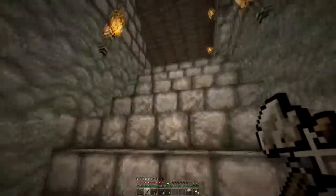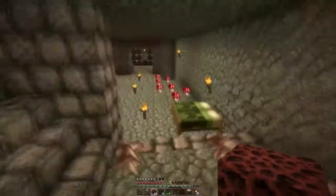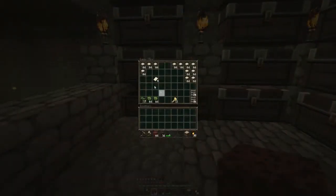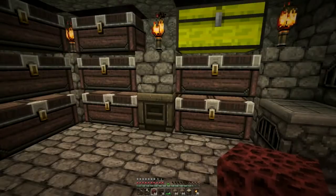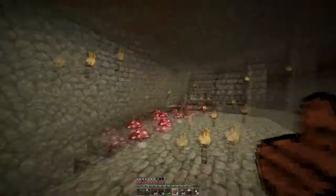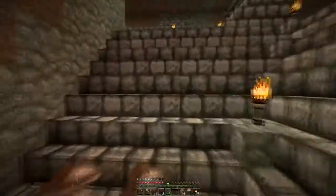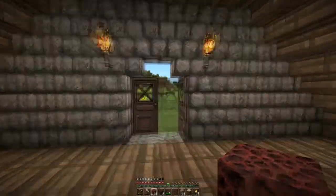I went and got my netherrack and grabbed some wood to build a quick little bridge across the way. I also made sure I have food. It's blue skies — looks like about half a day left — so let's go ahead and use these to build a little bridge across.